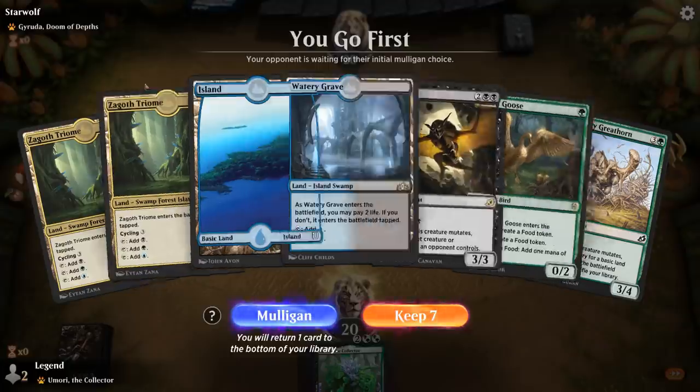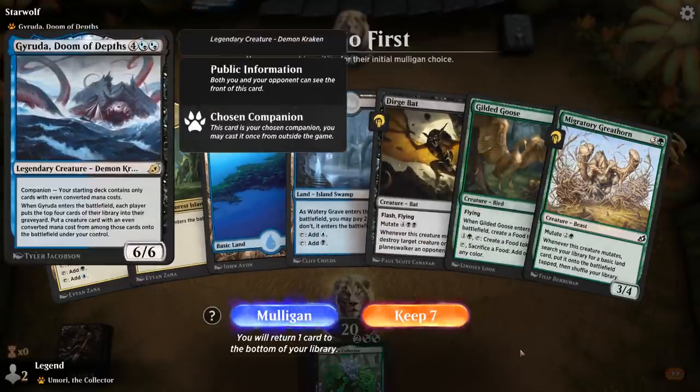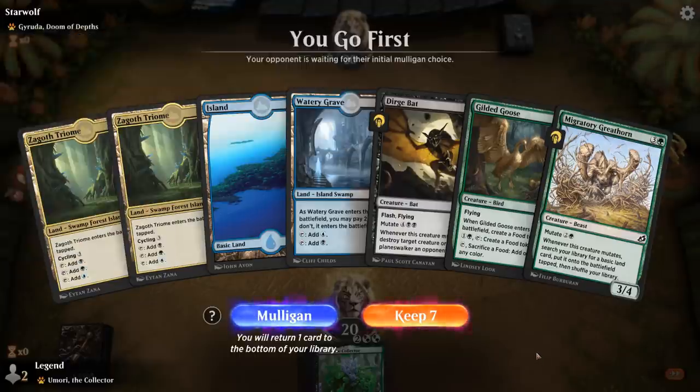Alright, we're on the play facing a Jiruda deck, which is a pretty bad matchup. Dirge Bat is kind of the key to potentially having a chance, so I'll keep this hand.